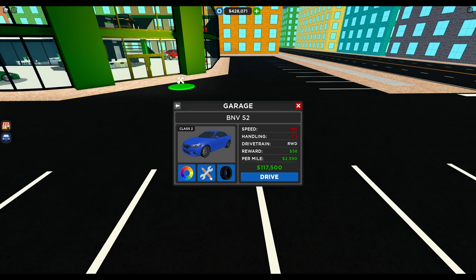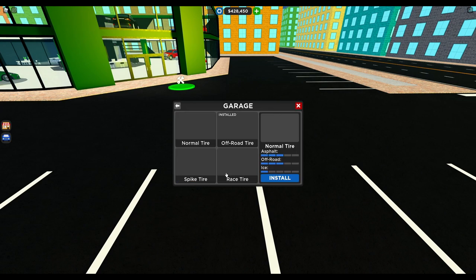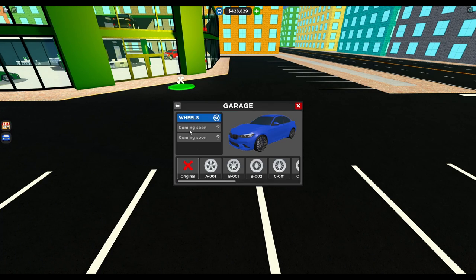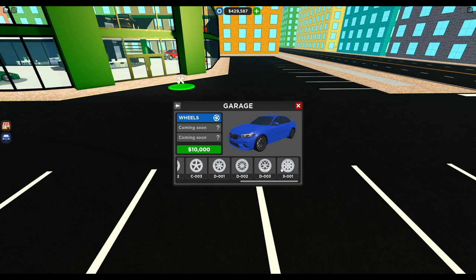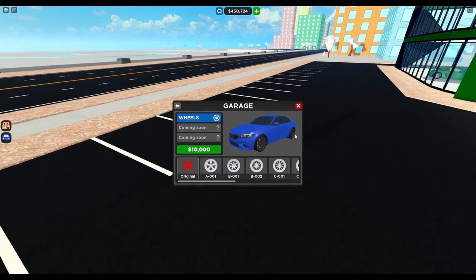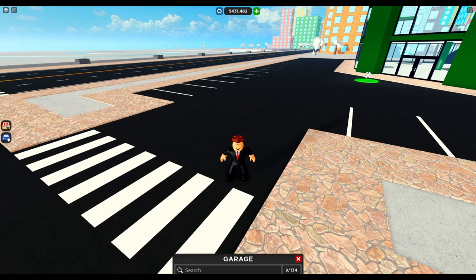If we click on our car and then press modify, or this icon between the tire and the color thing, we have wheels here and we can actually change the rims. It seems like it costs 10,000, and there's not a lot of options. There's something coming soon — maybe it's that we can have different rims in the back and in the front. You can always go back to the original, and I think that's pretty cool.